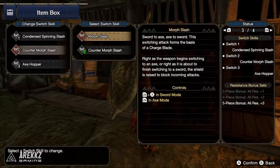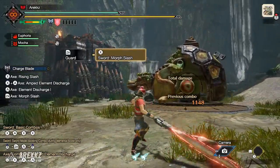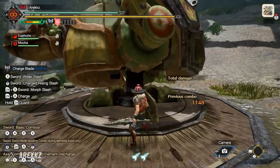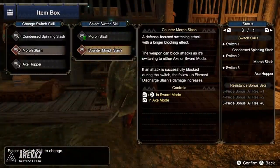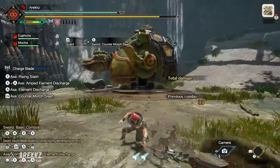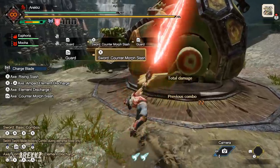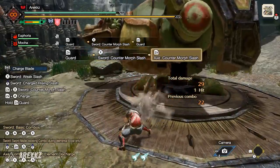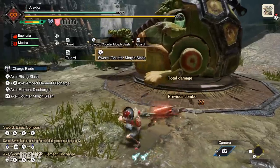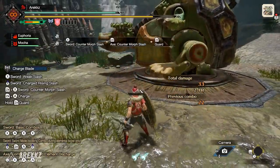In your second slot, by default you have the Morph Slash — standard guard point behavior changing between sword and axe mode, with guard points during the morph attacks. However, you can change that to the Counter Morph Slash, which has similar behavior but is much more defense-focused, giving you a bigger window for guard points. Especially going from axe mode into sword mode, you get effectively a frame-one guard point, as opposed to before where you had to time it around the transition from axe to sword before presenting your shield.